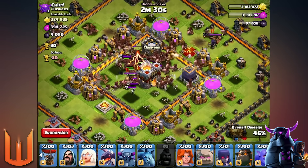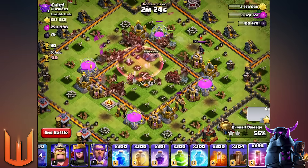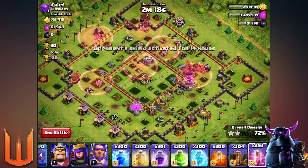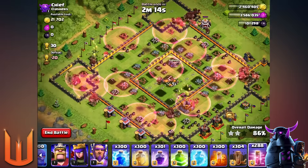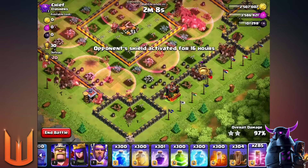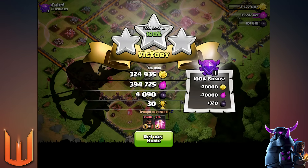Look at that — look how many hog riders are in the center! They knock out the town hall and now they split different ways to knock out the rest of the structures. Wow, that was super quick. I think I just shaved off 30 to 40 seconds off the last raid, especially with the haste spells. Look at them go — they're just smashing this. I don't think any of them were lost in that raid.